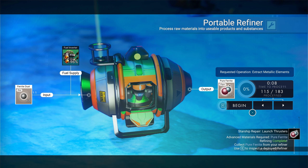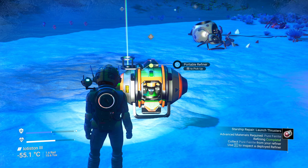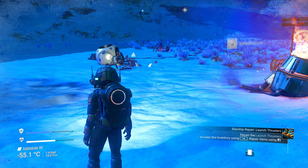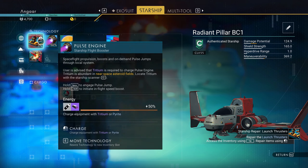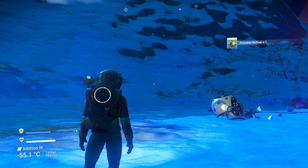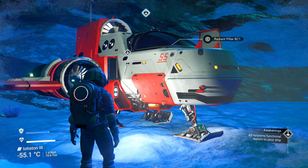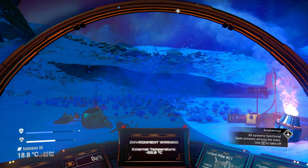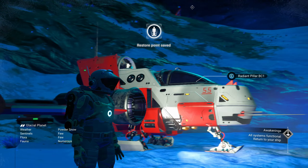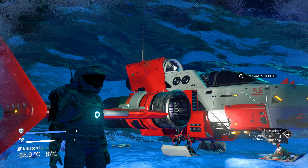It refines quickly. We need about 100, stopping it there. We can pick up the portable refiner with the middle mouse button — it picks up the refiner and all the materials inside it. Repair the launch thrusters. Thermal protection falling — jumping in the ship. The ship is fully repaired, all systems functional. 'Seek answers amongst the stars' — use W to take off. But we're going to stop here having sorted out our suit, scanners, and ship — ready to launch into the stars.